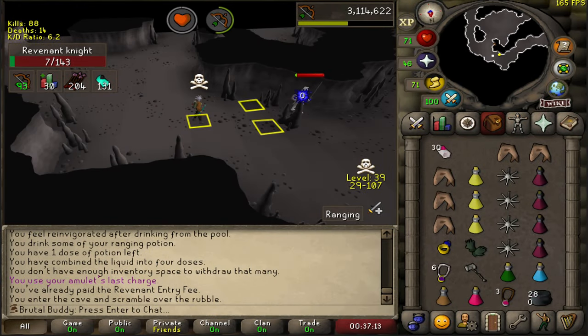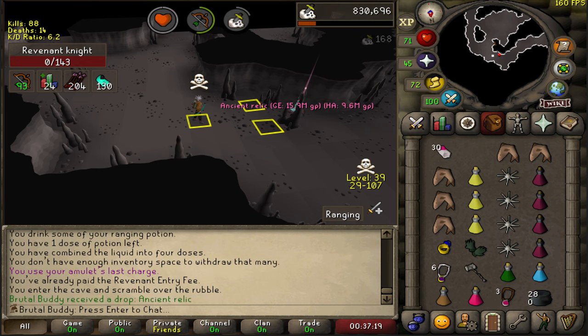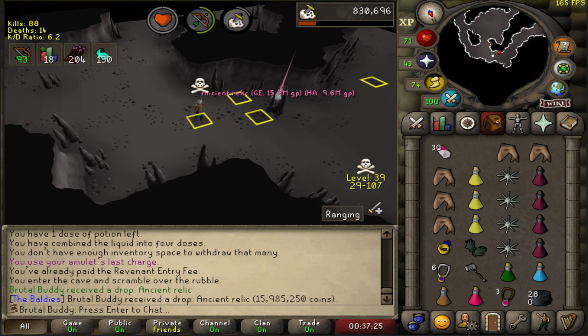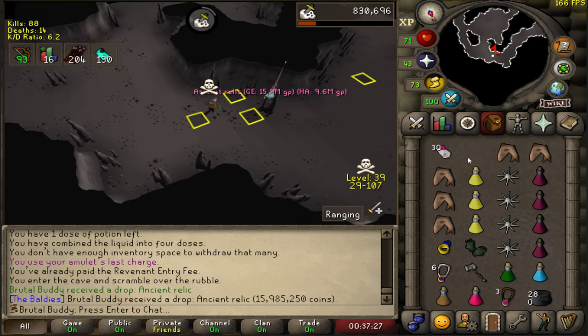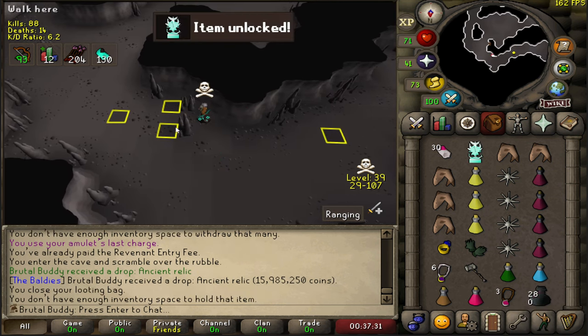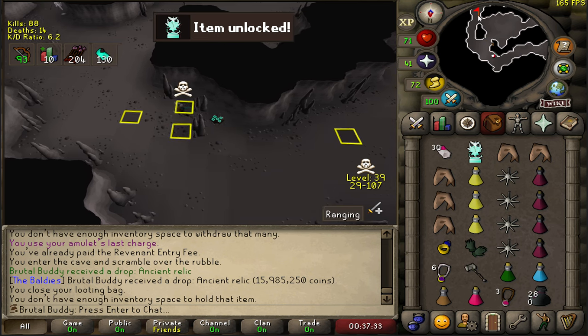This is right where we left off last time. Let's see what the first kill of the task gives me. Ancient Relic on the first KC of this freaking Slayer task — 16 mils straight to the bank. Yeah this is going to boost bank value for sure. Let's bank it safely.